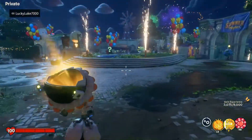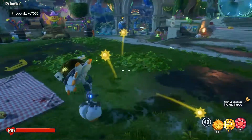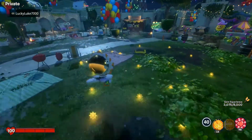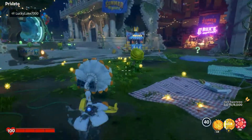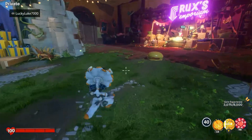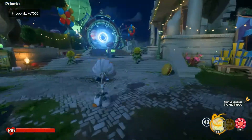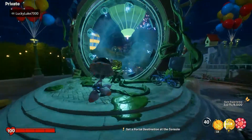I'll quickly go over Sunflower's abilities. We have the Sunny Side Up, which you can use up to three times - I did not know that. It basically just heals everyone around Sunflower if they touch these little sun things, including Sunflower herself. It can be a very annoying ability to go up against when chasing a Sunflower. Then we also have the Heal Beam, which everyone will know if they've played any Plants vs Zombies shooter game.